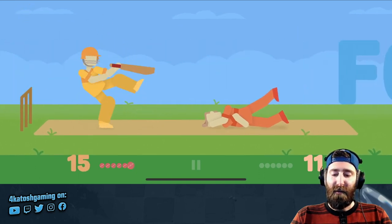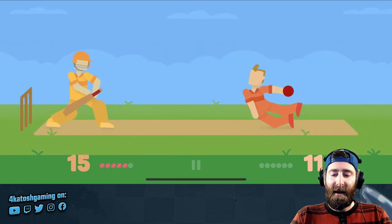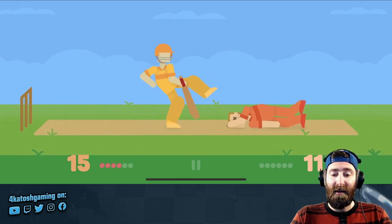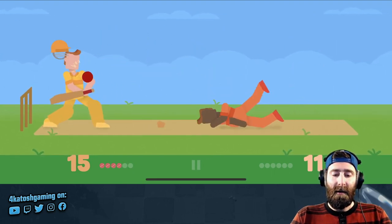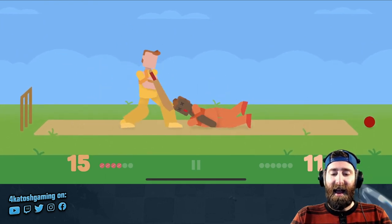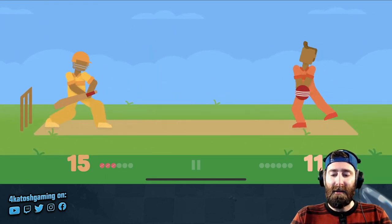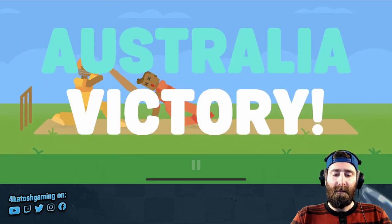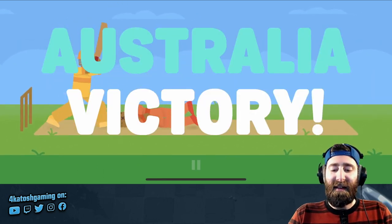Oh no, that's a four — we've lost the lead again. Can we get a wicket here? Not with a ball like that. Oh, it almost came back down actually, almost bounced clean over. We hit the batter's helmet off again but we're not able to stop it. That's a four and that's another Australia victory.